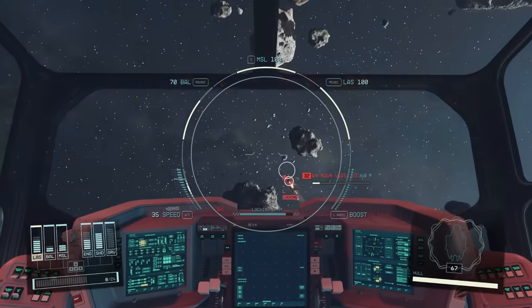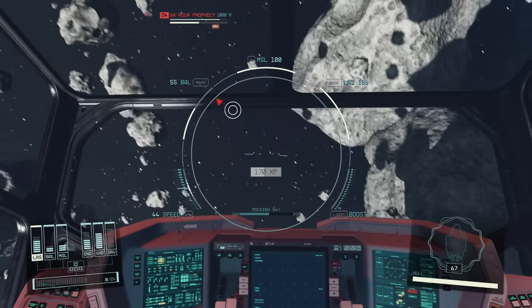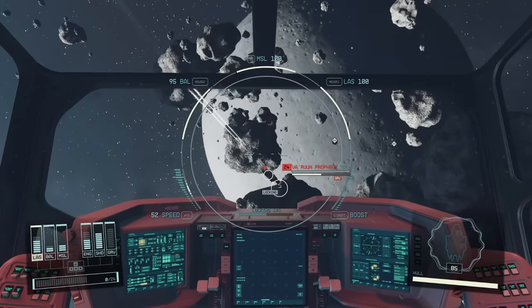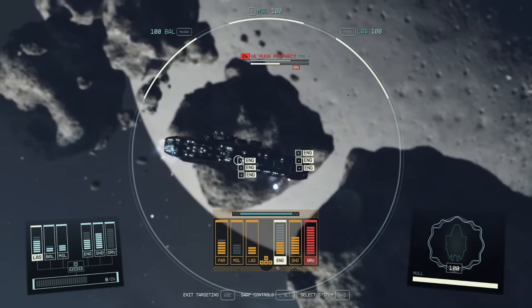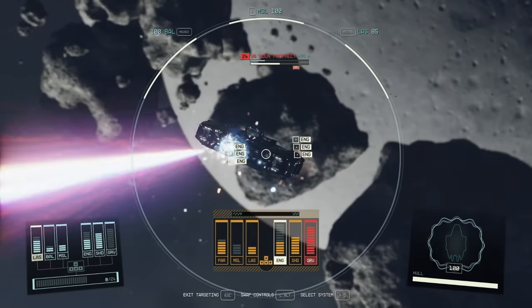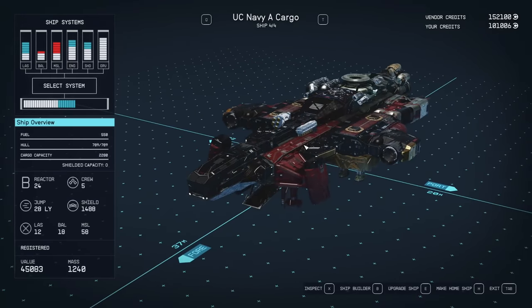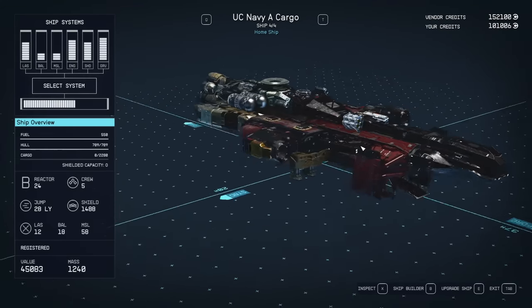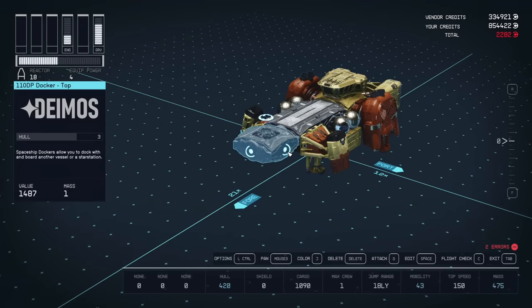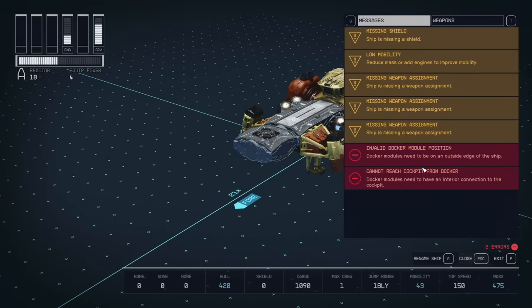Now we have a ship we want to modify and we've leveled up our Starship Design at least a little bit, so we have access to a wider variety of mods. Three things you need to know. First, as far as I know, you can't just build a ship from scratch. There's no place in the game where you can start with an open box of Legos and assemble from nothing. You have to start with a ship — you can delete everything on it and start fresh if you want, but you have to start with a registered ship.